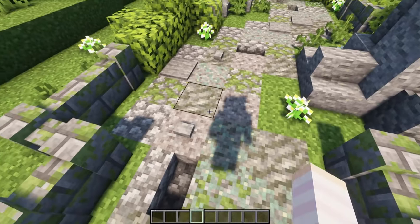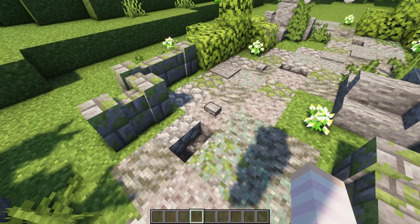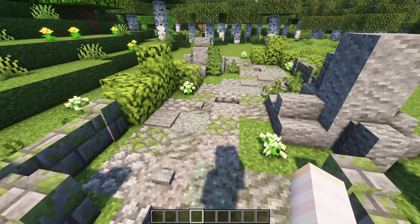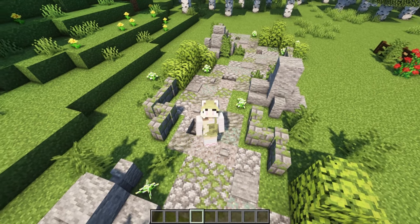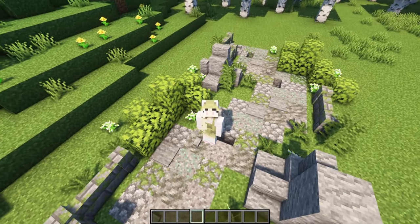For the path itself I've used a mixture of gravel, tuff, mossy cobblestone and cobblestone, and I've used some stairs, buttons and pressure plates to add some texture. You can see the bit of glow lichen in here adds a little more green to the pathway itself. Keeping the colour palette cohesive, I've used a mixture of greens and whites for the planting, with some ferns and bushes, and I've used the lush azalea leaves here as they have a really bright green colour.